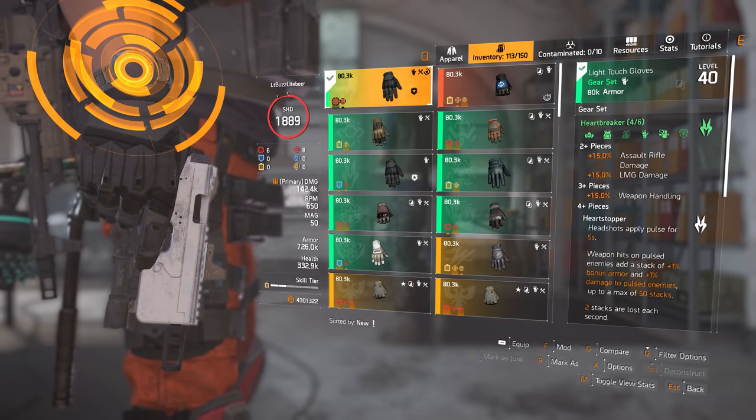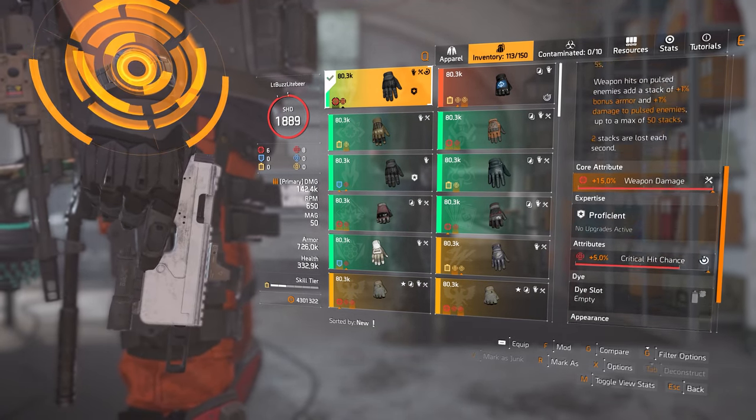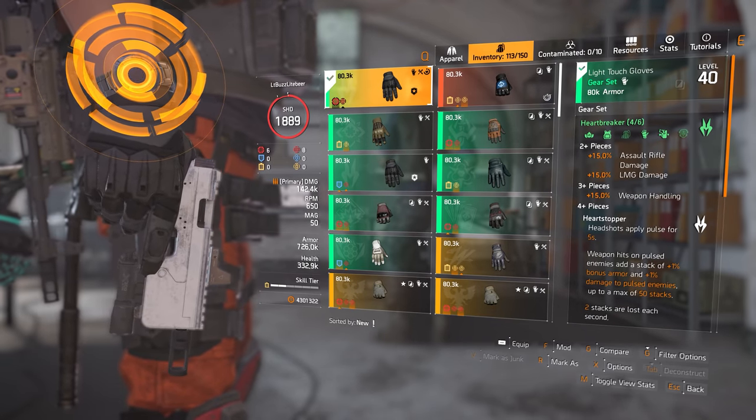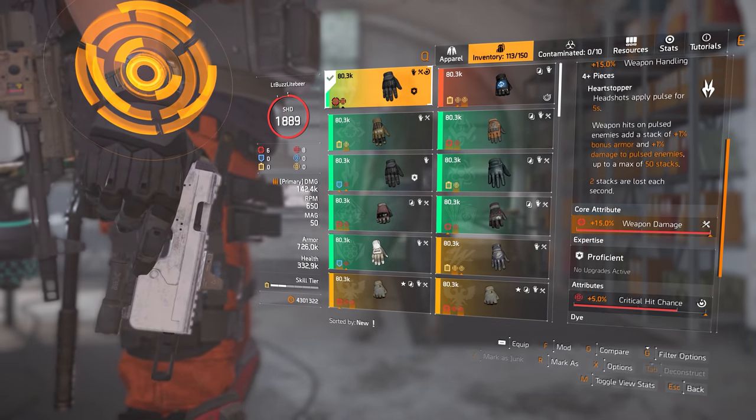Next are the gloves — these are the Heartbreaker Light Touch gloves with crit hit chance, and I've rolled off armor for weapon damage. I experimented with the Contractor's gloves as well, but this setup you see here was returning the best possible damage output.